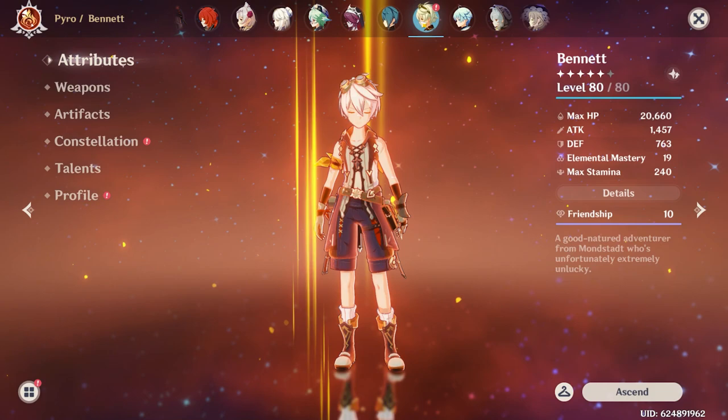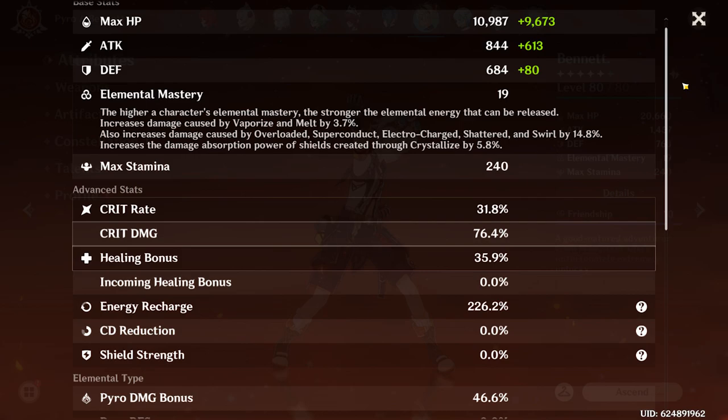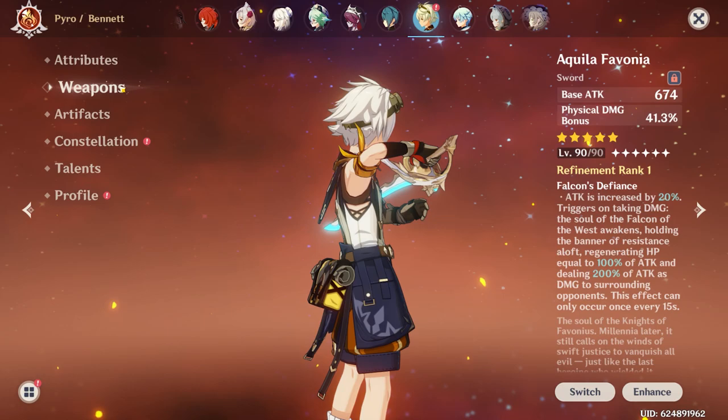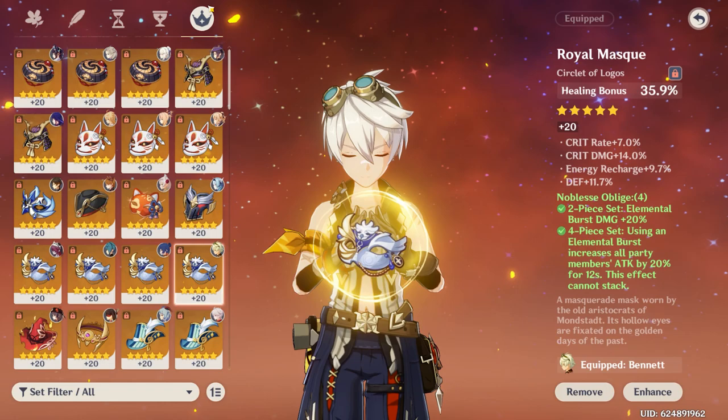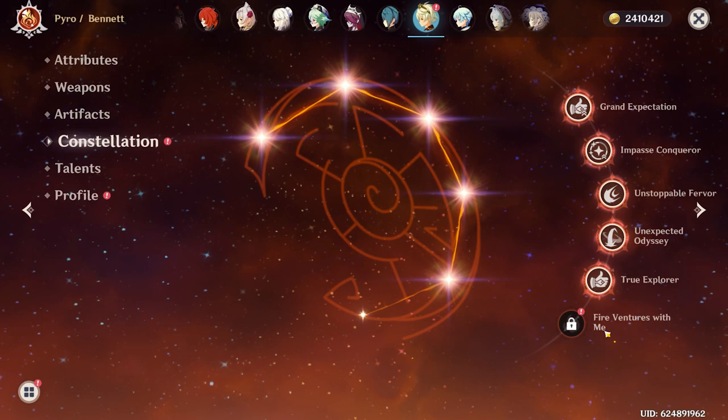Last but not least is my Bennett, who I should level to 90 but haven't yet. He has 31-76 Crit Rate and Crit Damage with 226 Energy Recharge. The weapon is the Aquila Favonia at level 90 — his best-in-slot. He's rocking four-piece Noblesse Oblige with a lot of Energy Recharge on his Flower and Cup, which is great for Bennett. He is C5 — I'm not going to get C6. Talents are 3-7-11. And that will be it for the video! If you enjoyed and would like to see more in the future, please feel free to subscribe or leave a like down below. Thank you for watching.